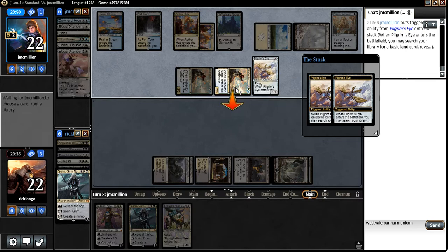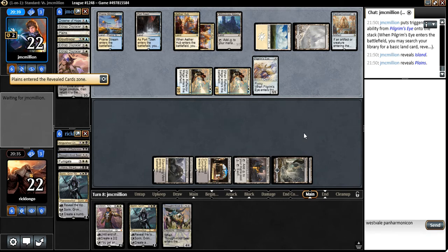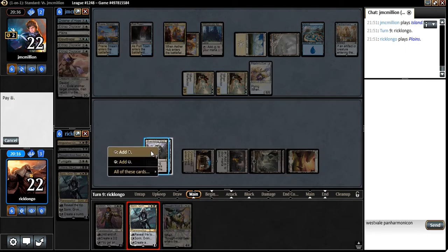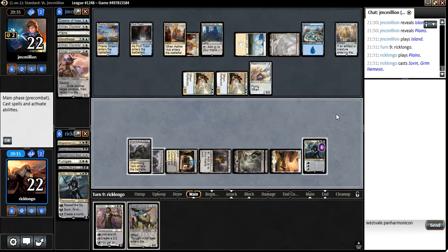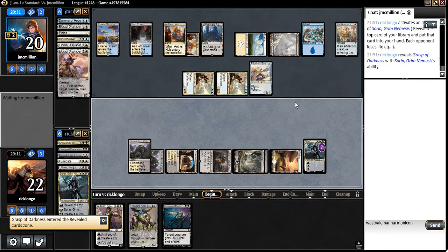Pilgrim's Eye is certainly not scary, so I think I can just play a Sorin and plus one it if he doesn't play anything else. He's going to search for two lands. Yeah, Aether Hub does some work, doesn't it? Do we play a Gideon? We cannot play Gideon and Thought Knot Seer, so I guess I'm just going to play a Sorin. He cannot, luckily, make a token. We drew into a Grasp of Darkness, which could come in handy in the near future.